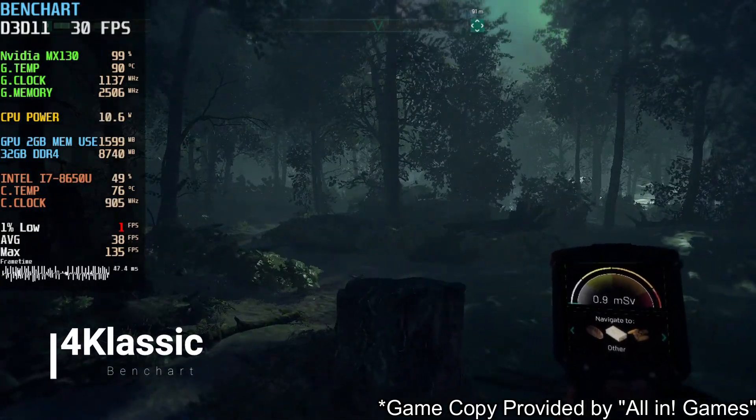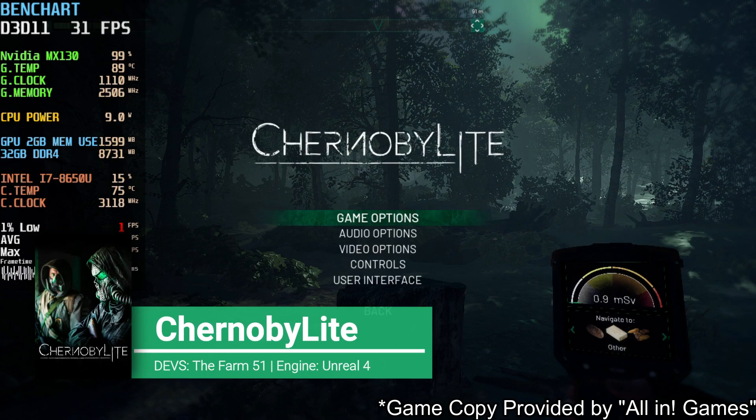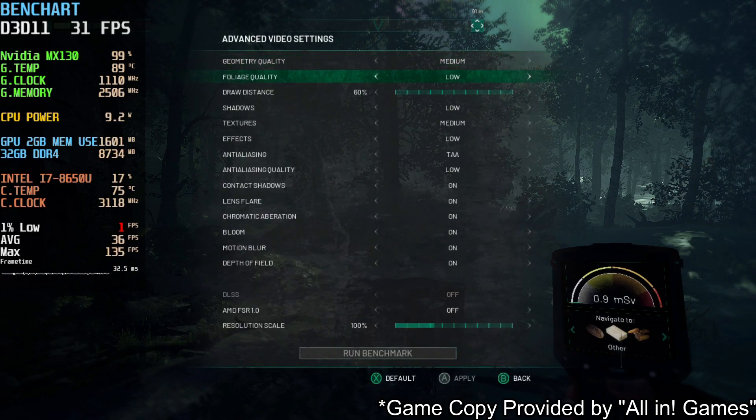Hello boys and girls, welcome to Bentschart. I'm 4 Classic and for today I have Chernobylite, a game developed by The Farm 51 using Unreal Engine 4. They provided me the key for the game for free, so thank you a lot for that — I was able to test the game thanks to that.